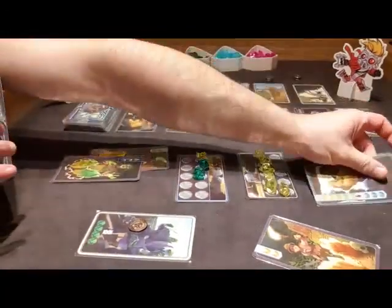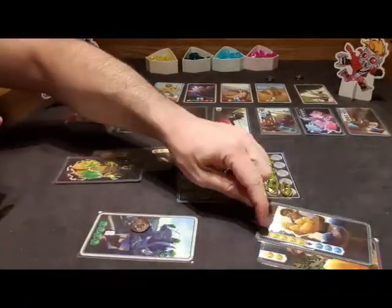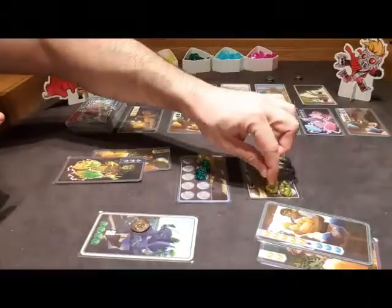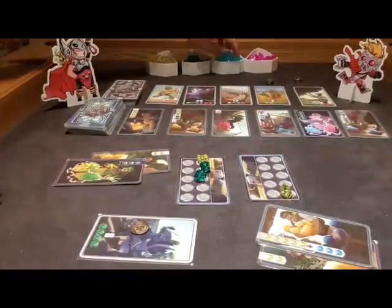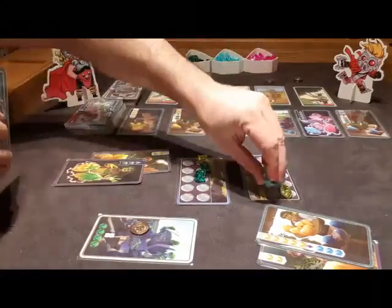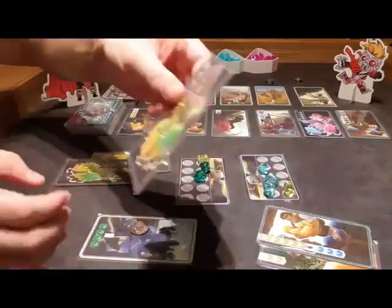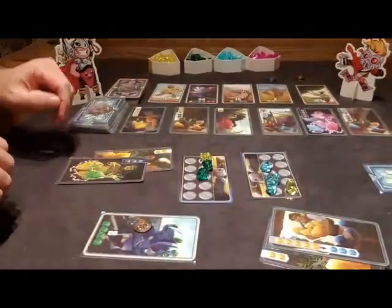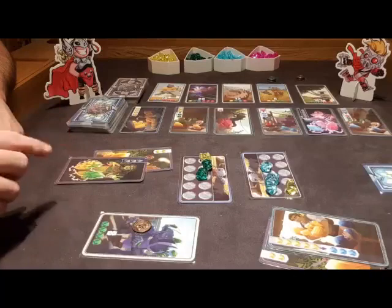Baby Star-Lord is going to play this card and do the action it says. He's got five yellow gems, and he's going to turn those into three blue gems. He's got one card left that he hasn't used. When you play a card, you leave it face down like that. So that's option one — you can play a card from your hand.